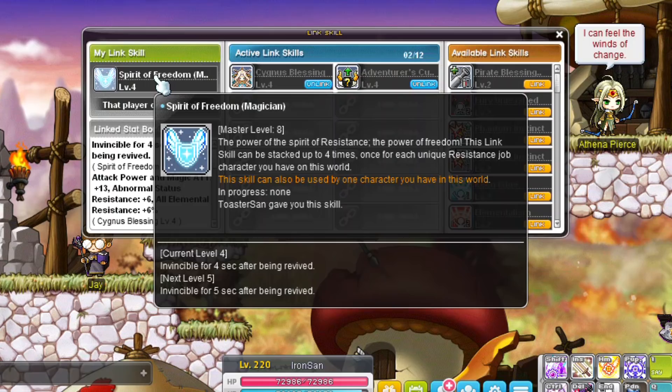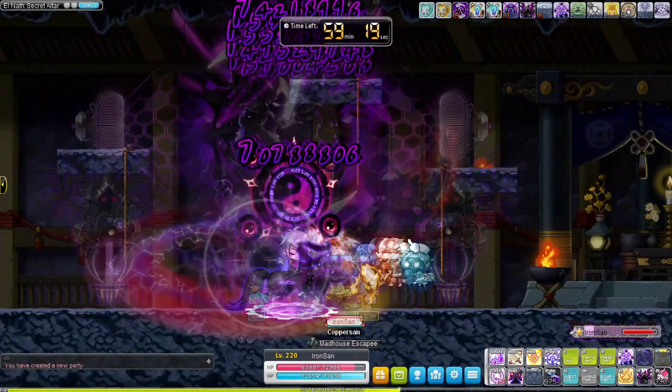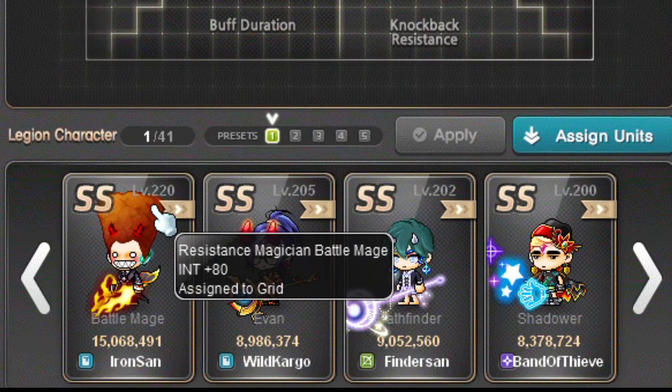Each level adds 1 additional second of invincibility, up to a total of 8 seconds. This link skill can be useful during boss runs where you are expected to die. Battle Mages give additional INT for their Legion effect, so it's only useful if you have a class that uses INT as their main stat.